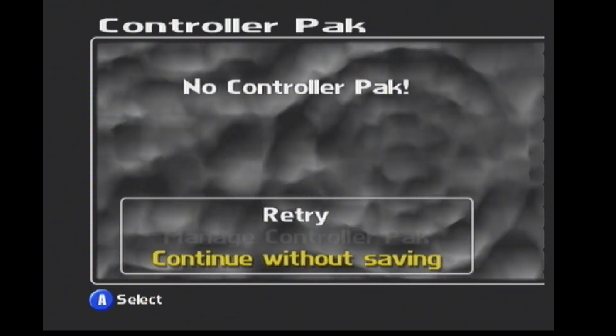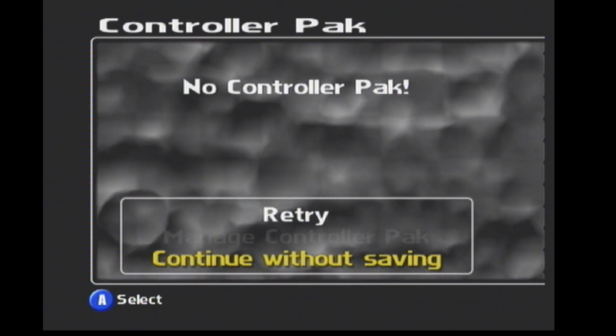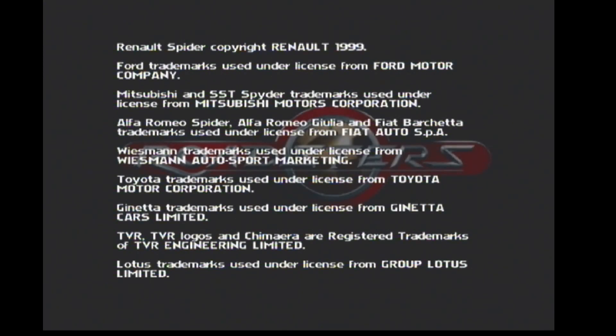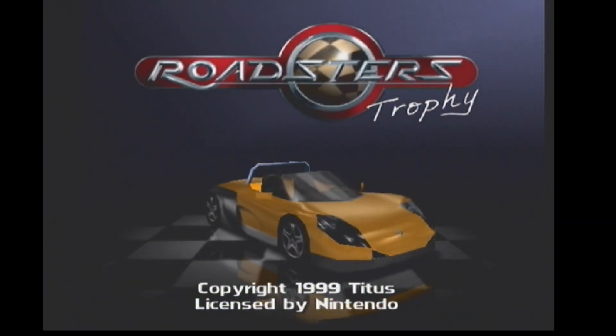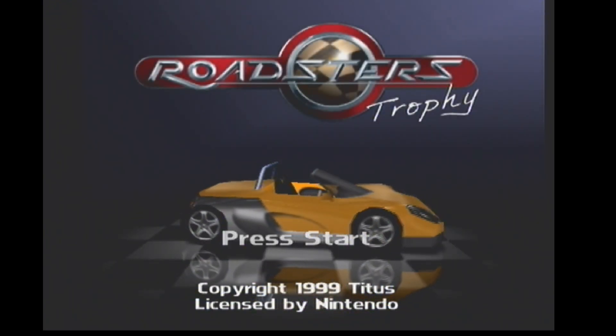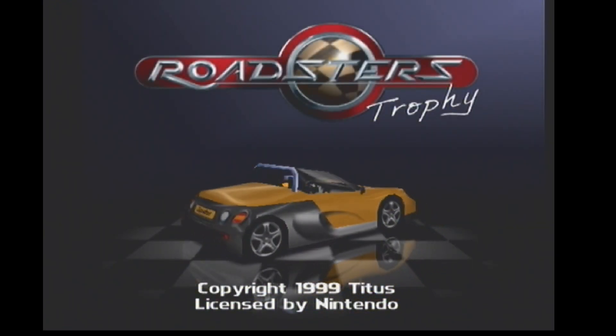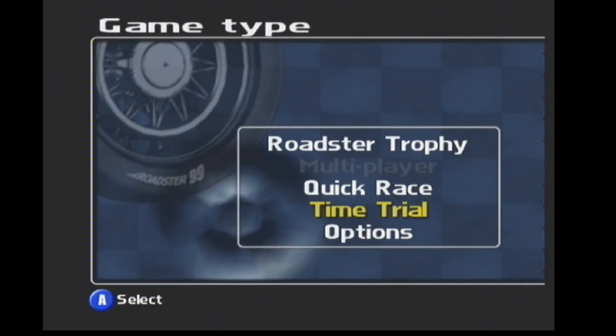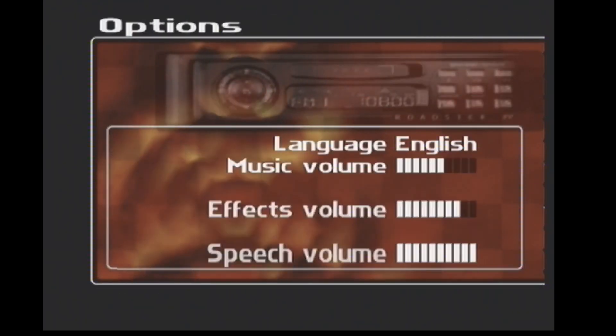No controller pack inserted — I really must get one. Continue without saving. So this is a game by Titus, just like that Automobili Lamborghini game I did the other day. This is Roadsters — it says Roadsters Trophy at the top, 1999, Titus. Press start button.